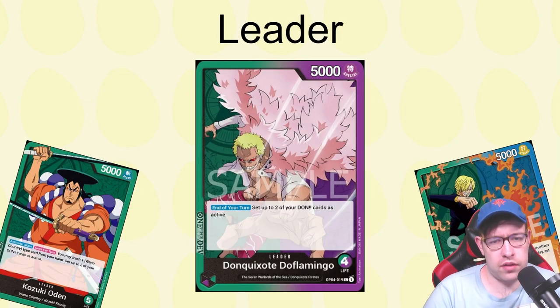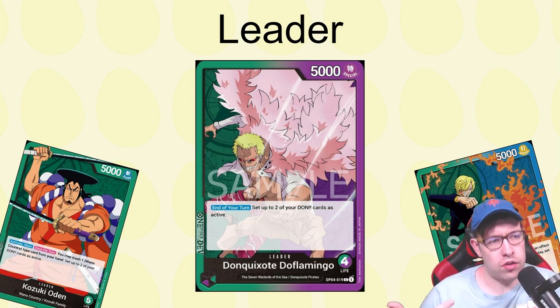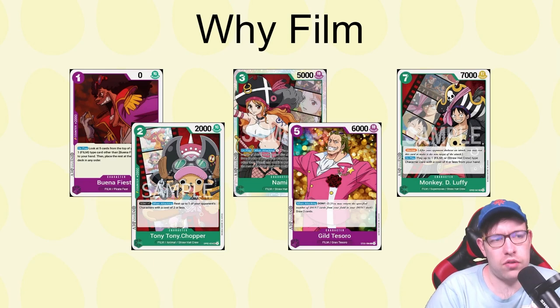First, the leader itself — it's super simple. At the end of your turn, you get to set up to two of your DON cards as active. We've seen similar effects in green: Odin requires discarding a card, Sanji requires playing a vanilla. Those are trickier ways to get two DON active. Doflamingo just says no matter what, two DON active — though it has to be DON not attached to anything. If you put all 10 DON under your Doflamingo leader and swing, you don't get those two DON back.